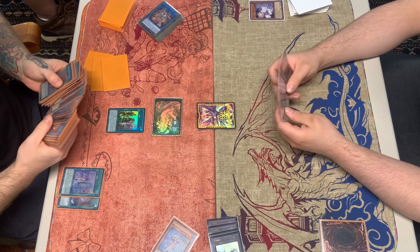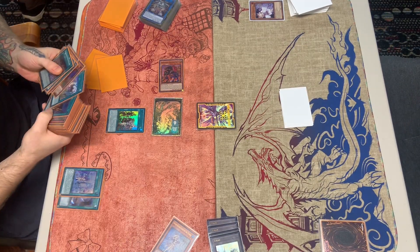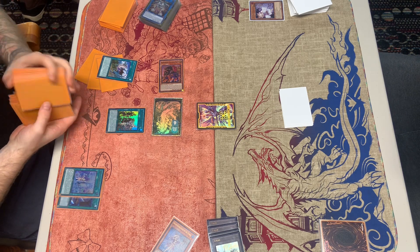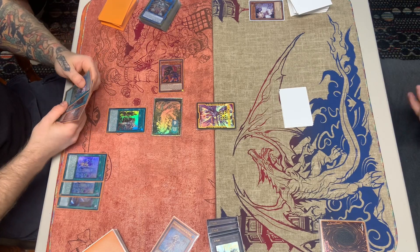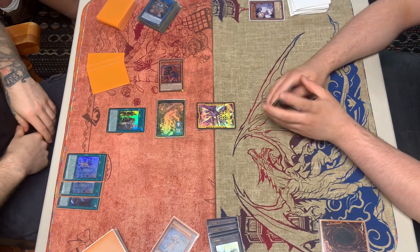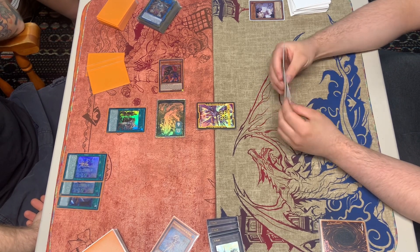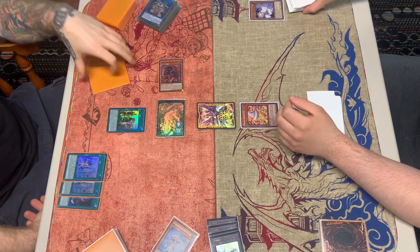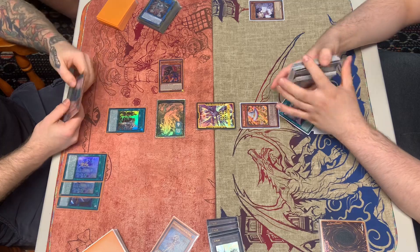He gets out Fateful as well as the token, then activates the token effect to discard — then he forgot to discard off Griffin, which he does with Right. He gets Draco Back from hand. We see an Ash Blossom.